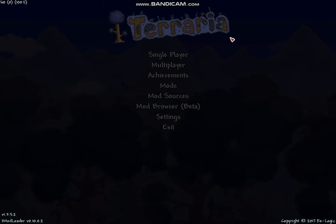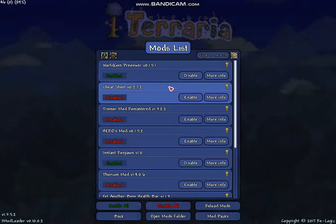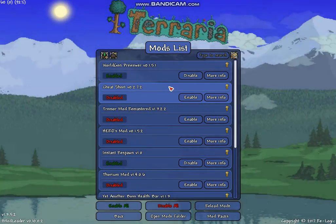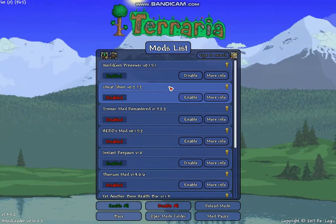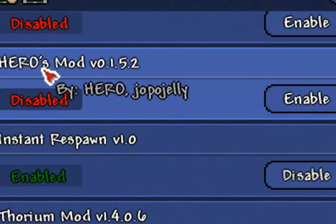So in this video, because it's away from our playthrough, what I'm going to do is enable a mod called the Heroes Mod. And this mod is basically every builder's dream. It basically adds a creation mode into the game of Terraria.